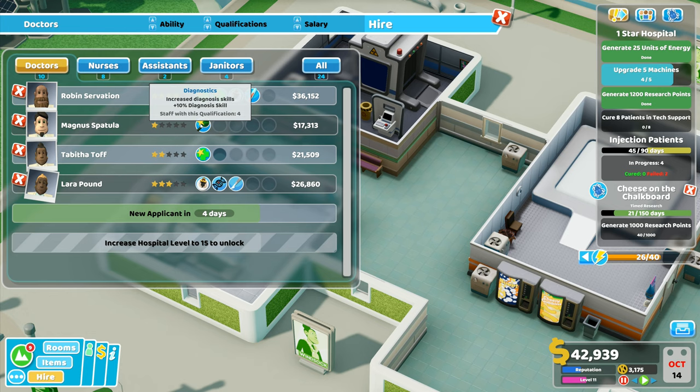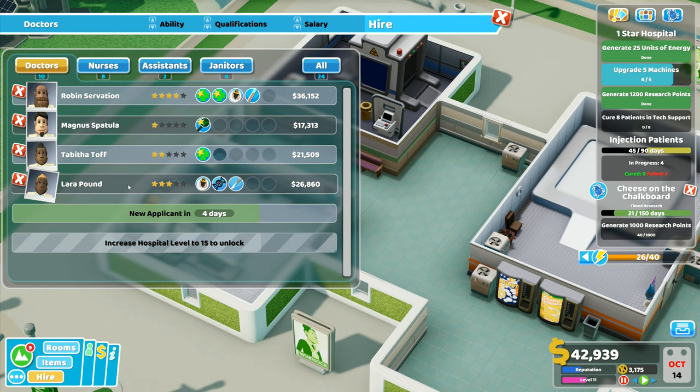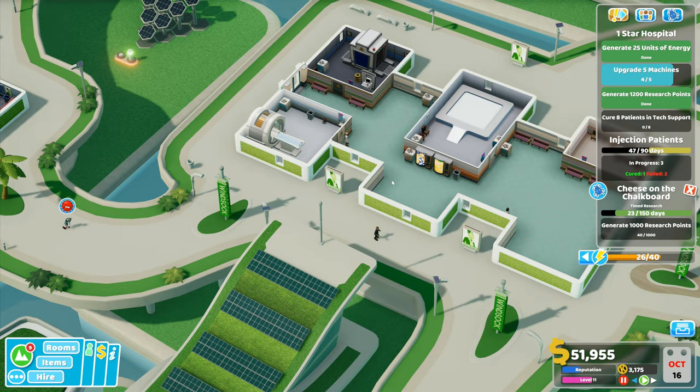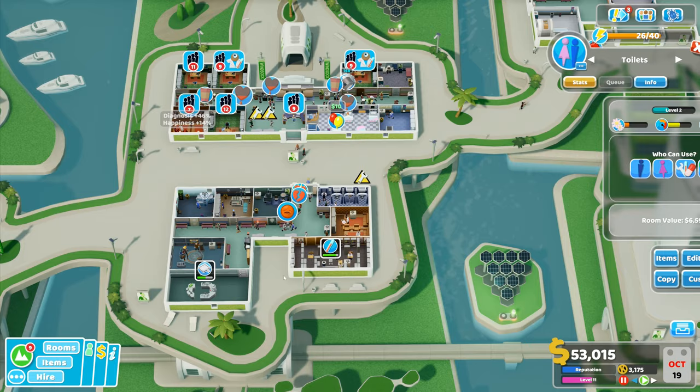I want more doctors - I want another desk. I've actually got a doctor with genetics and radiology already, so she can work the mega scan. You are definitely going to be coming in here - there you go, you can work the mega scan. I've now got a mega scan in here.